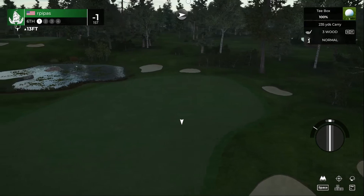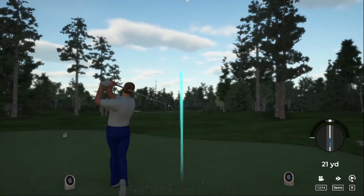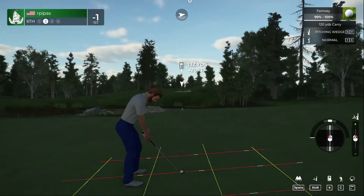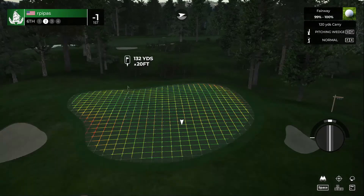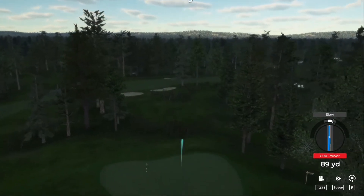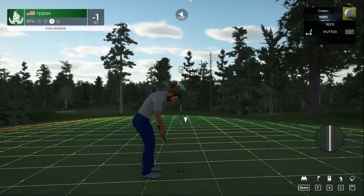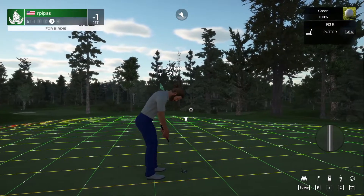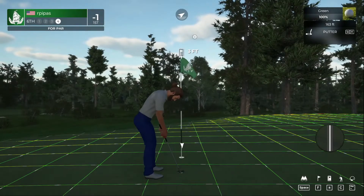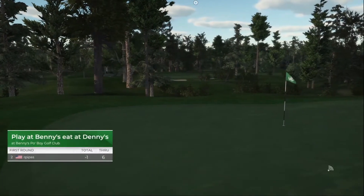Looking at a 362-yard par four — going to have to lay up with the three wood. Looking good, tempo's really been getting a little better. About 130 yards away. Approach shots have been getting better — that was a good one, 27 feet away. Lag putts have been getting a little better too, doing less three-putts. A bit too much power on that putt — look at par, there it is. One under after that one.